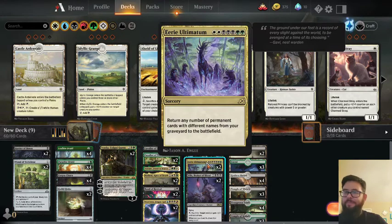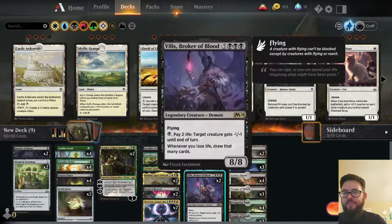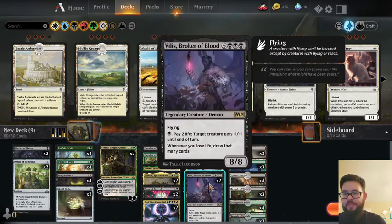Eerie Ultimatum — this needs to be a four-of, guys. I don't currently have all the rare wildcards, but this needs to be a four-of. It's amazing, this card is insane. And this other card is just more for drawing cards — I don't think I need two of them, I think it should be just one. Basically whenever you take damage, you draw that many cards. At one game somebody did the Cycling Damage for like 18, I drew 18 cards and lost — I drew out.